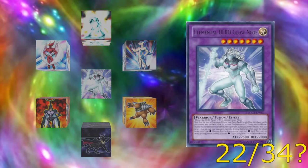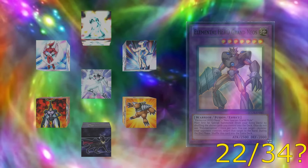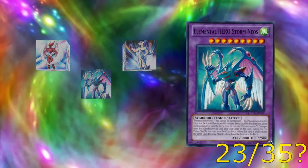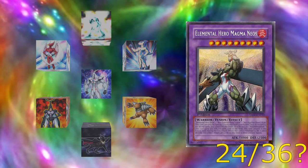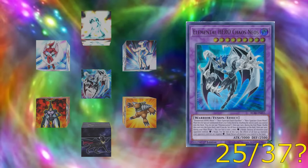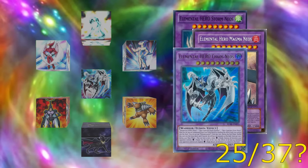Loving the naming convention, except when saying them all back to back like that. Each has a slight modification to the element, although Grand Neos doesn't really give away the Earth attribute. Then we have bi-elemental fusions: Air Hummingbird, Aqua Dolphin, and Neos form Storm Neos; Flare Scarab, Grand Mull, and Neos create Magma Neos; and Dark Panther, Glow Moss, and Neos create Chaos Neos. These three monsters cover all six attributes — very clever design.